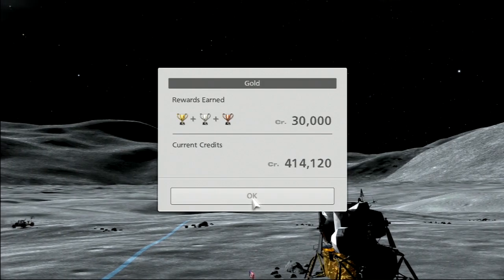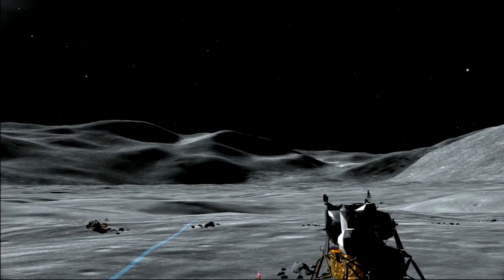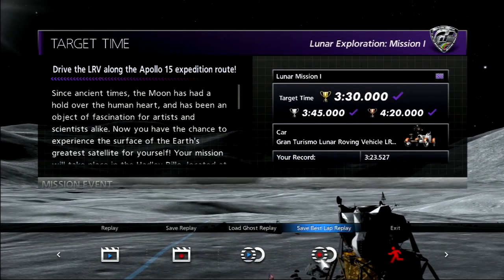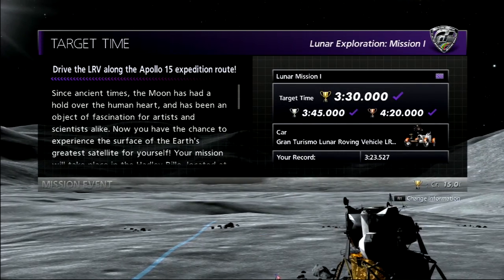Look at this — beat gold by six and a half seconds. That's 3,000 credits. Do this three times and you earn almost 100K. Okay. The special events gave you big prize rewards though, at least.